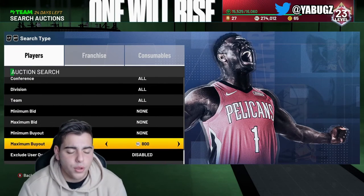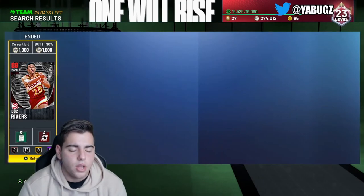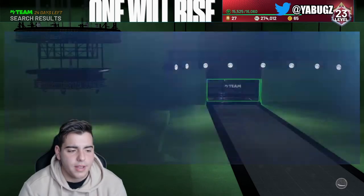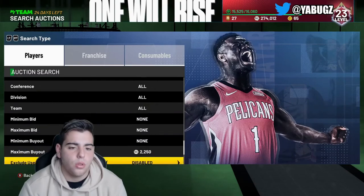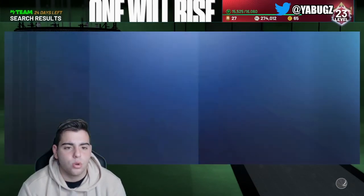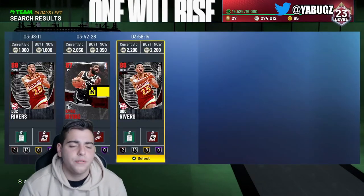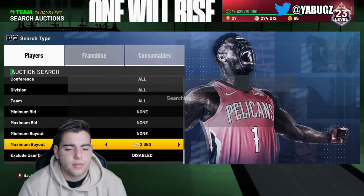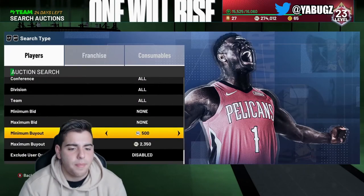Let's just go over the regular Ruby filter. That Doc Rivers is already gone. Going over the regular Ruby filter — honestly, you should just go Ruby in general. You don't even need to make a filter or anything. The auction house glitch is really getting on my nerves. It looks like you could just go Ruby and try to snipe out some of these cards. That's definitely the best method right now. Ruby filters — definitely money.